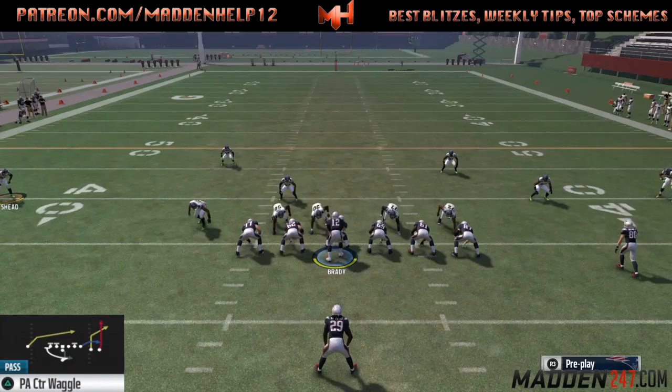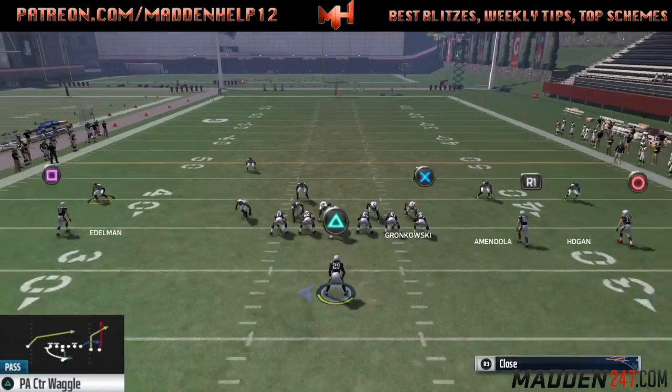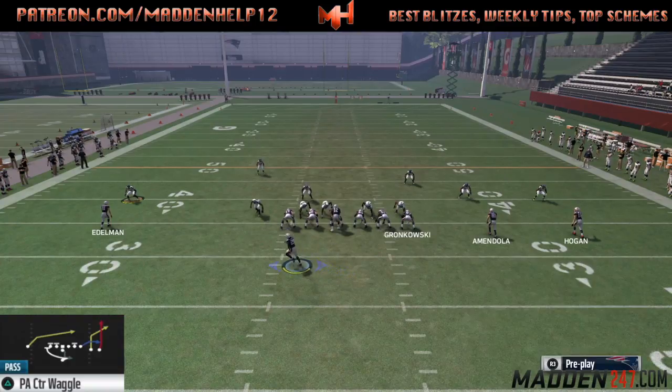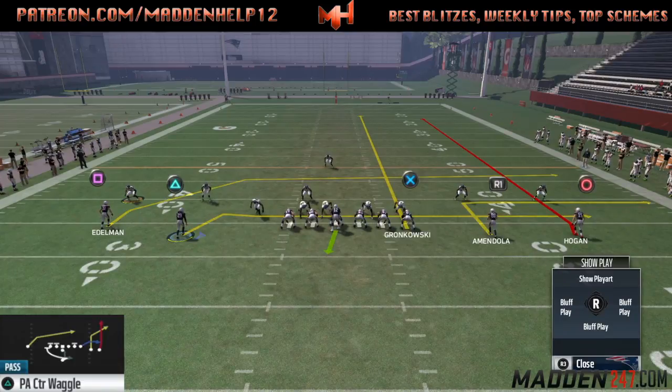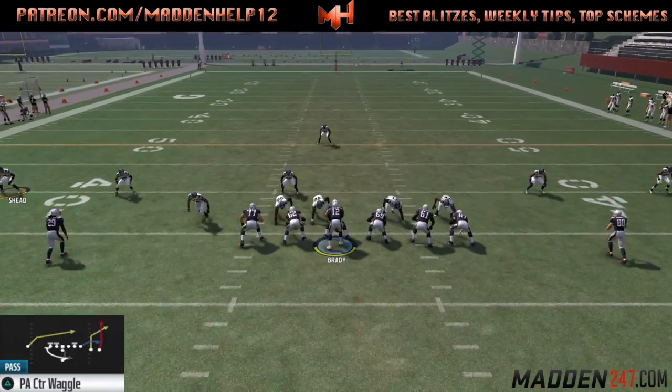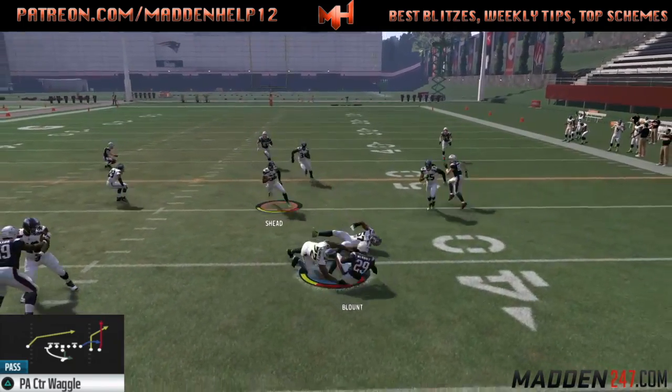The guy on the right, you can either leave him on a streak — he's actually a wild card. So you can put him on a zig, in, out, whatever you like. My main setup is to streak the tight end and then put the running back either on a swing or an out. You see here, we're just creating flood concepts using the running back in motion.